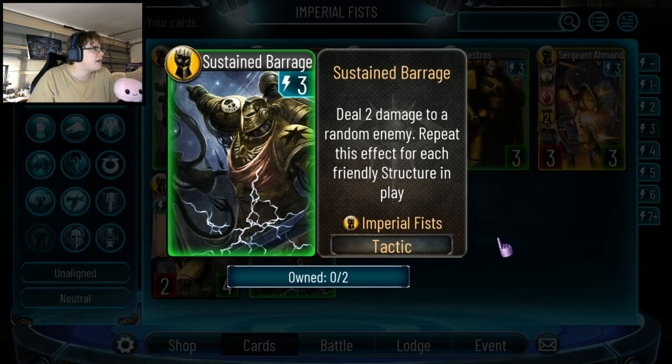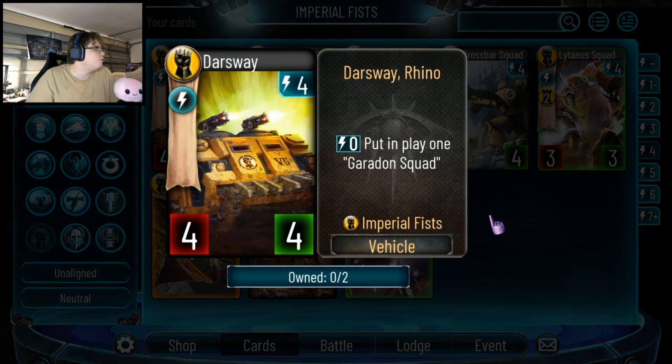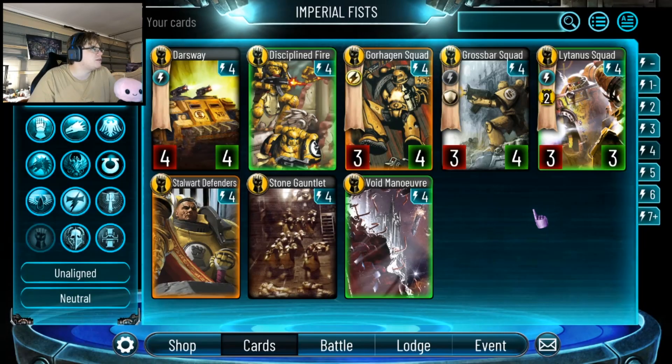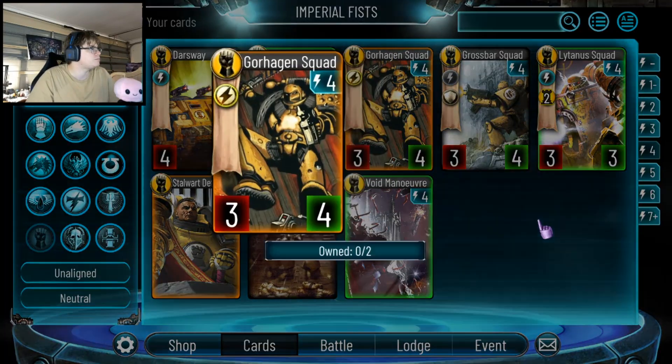Deal 2 damage to a random enemy and repeat for each friendly structure in play — random enemy again. It should be 'deal 2 damage plus 1 for every structure to a target.' Stop with the random! There's too much random. I get it's good against things with Ward, but just let me target. A 4-drop 4-4 that puts in play a Garadon Squad — it's a 0 cost so maybe it'll be played, but there are better options. Disciplined Fire: deal 4 damage to an enemy troop and stun it. I think this will be played because it's direct targeted damage that they sorely need — being able to deal 4 damage to the enemy Warlord and stun it is not bad.